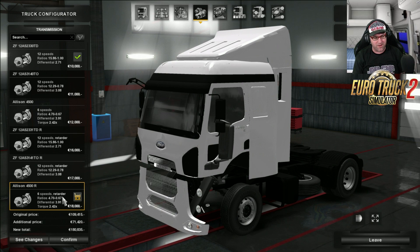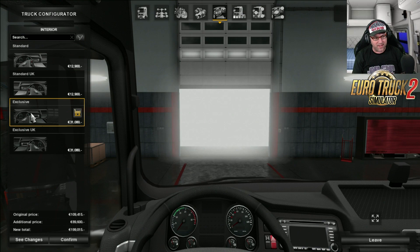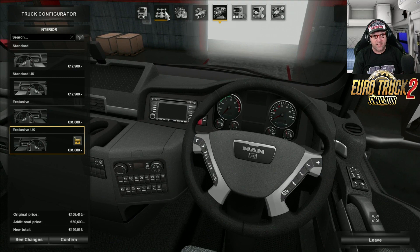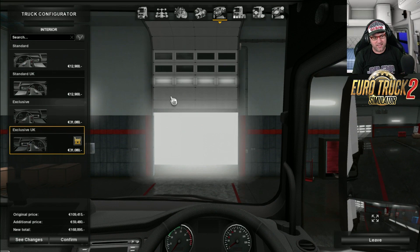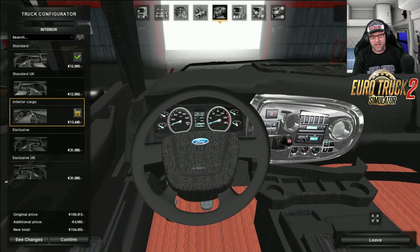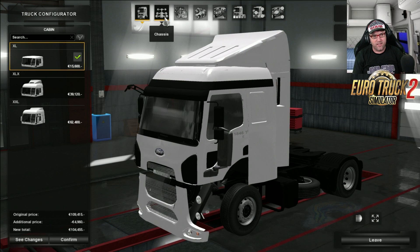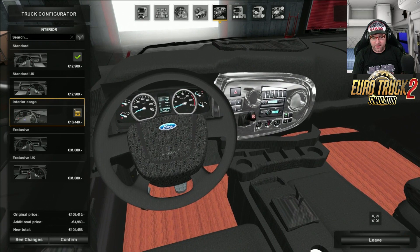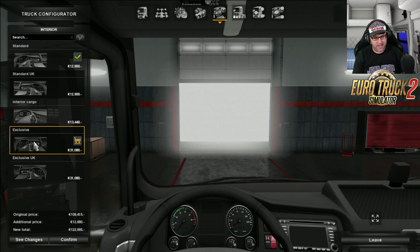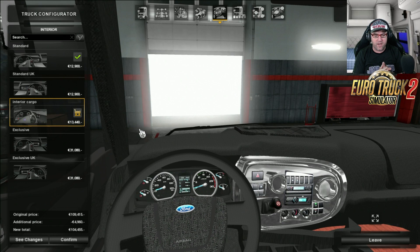The interior is basically just ripped off the MAN interior, both the standard and UK. However, the exclusive is... it must be the cabin that was messing it up. It does come with your standard MAN interiors, and then it has the interior for the cargo. Ease and I and Drew - Drew Splack - were talking about this before I started recording, and we all agreed that this just looks like a car interior for some reason. It definitely needs a bit of work.